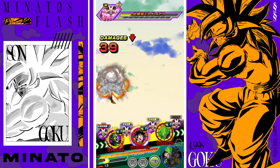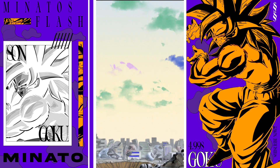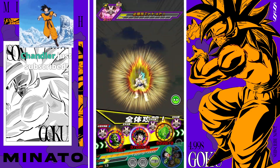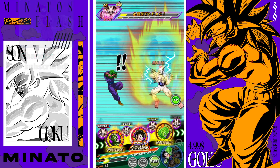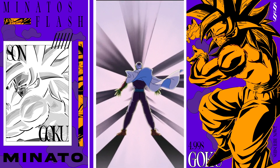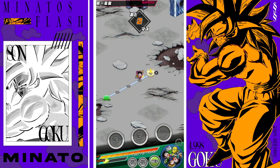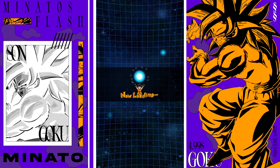We never saw INT Piccolo take a super because he kept dodging - he dodged literally every single super attack aimed at him, which is pretty sick. We killed with Kid Gohan - poggers! That was fun. It ended up being mostly a Piccolo and Gohan team, which is cool.